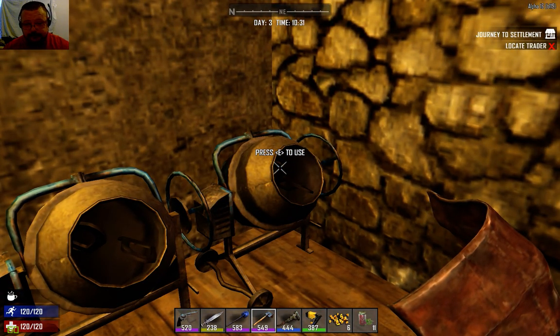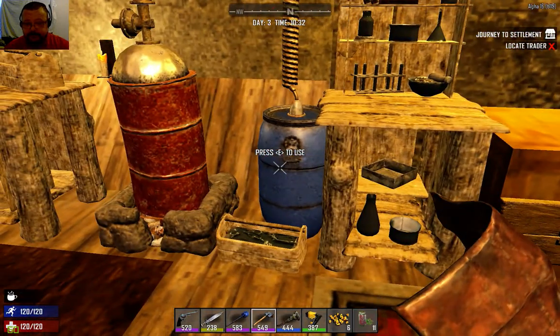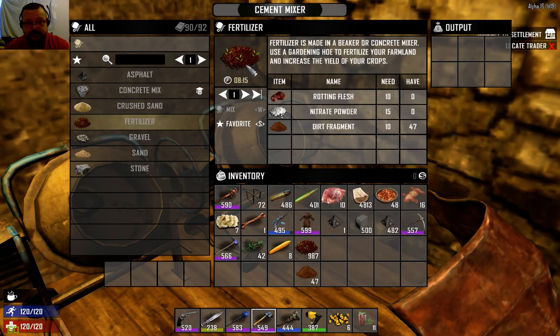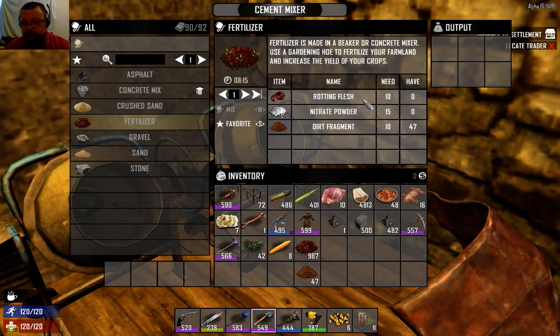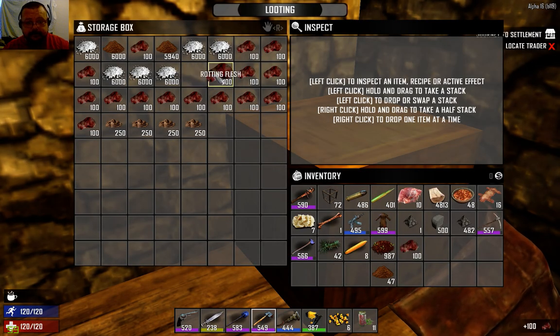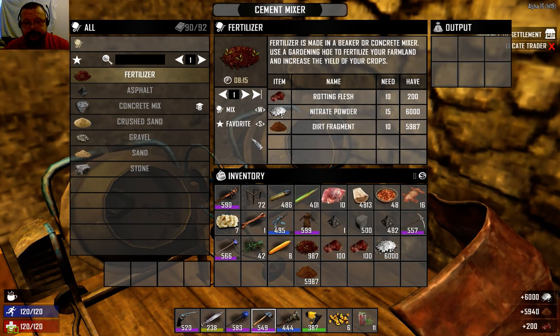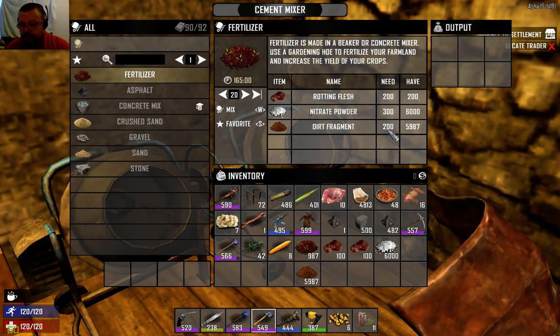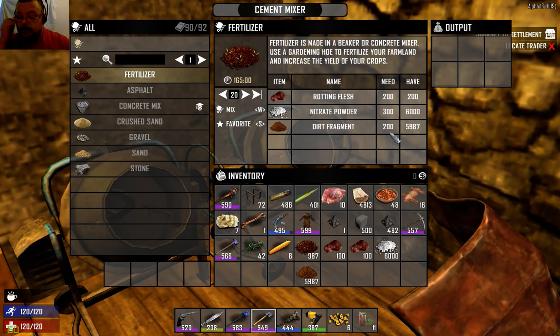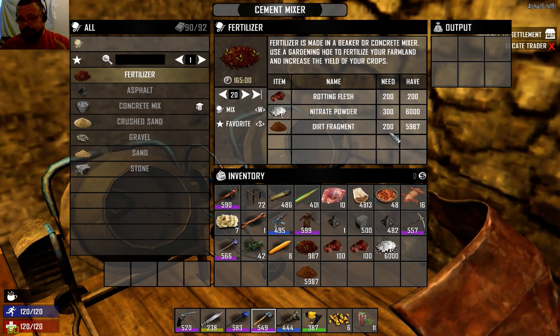Once you've got your cement mixer, you can make fertilizer there — or also in your chemistry station, which we covered in the last episode. In the cement mixer, highlight fertilizer. You need rotten flesh, which you get from killing zombies and zombie dogs and using your knife to skin them, plus nitrate powder and dirt fragments. The maximum batch is 20, which uses 200 rotten flesh — you get maybe one or two per zombie, so gathering that amount is quite involved.